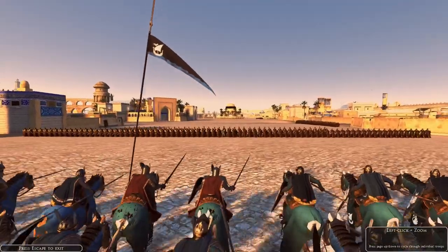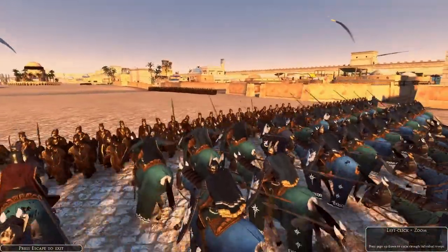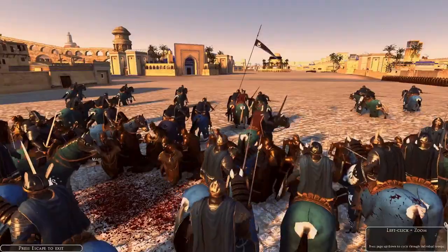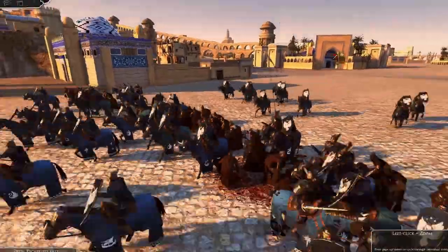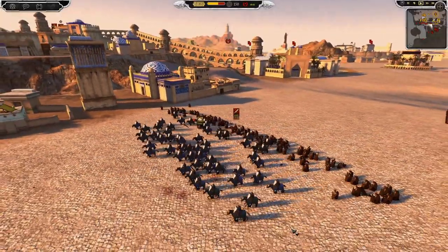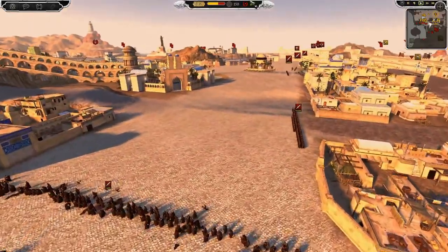Hey Legionnaires and welcome back! We're here with another Rise of Mordor battle today — a nice 1v1 between Dol Amroth and the Woodland Realm with large armies. As you can see, we have some mounted Tarnosian Lancers breaking through Woodland Realm defense. I was about to call it 'Woodland Lime,' and that just sounded very weird — what even would a Woodland Lime look like?